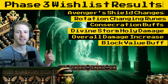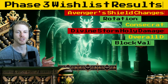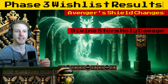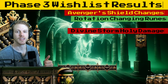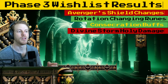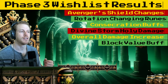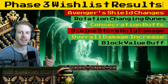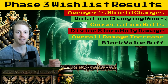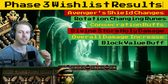Which ones did we get? We're still missing Avenger's Shield changes and Divine Storm being turned into holy damage to help with our Righteous Fury threat. We got our rotational runes in Hammer of Righteous. We got consecration buffs through Wrath. We got a damage increase from both of those things, and we got increased viability of block value in the sense that itemization from the raid increases your block value — but there's still not a giant incentive to go that route.